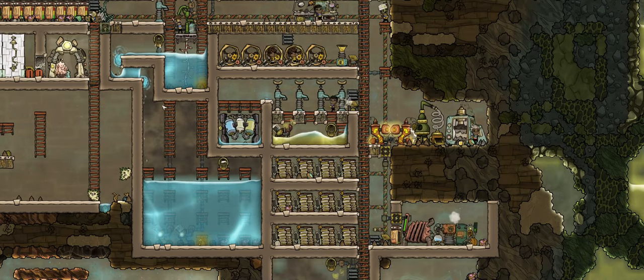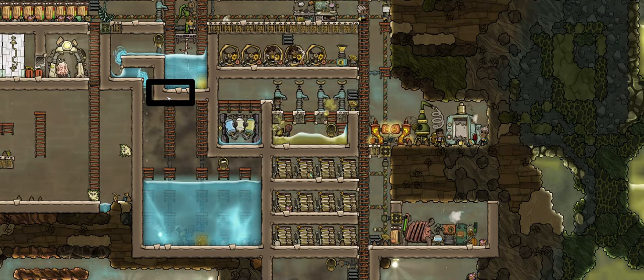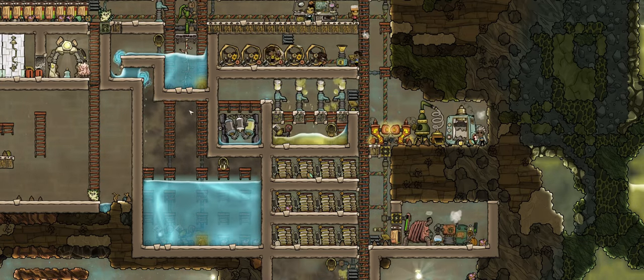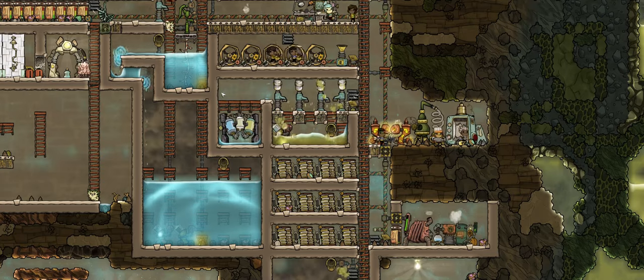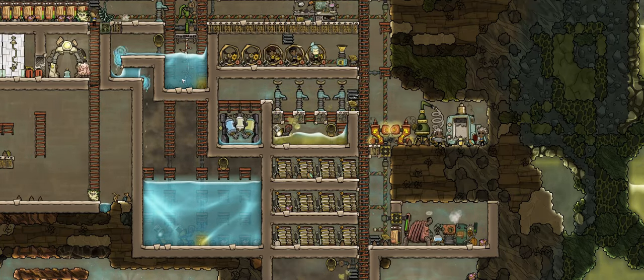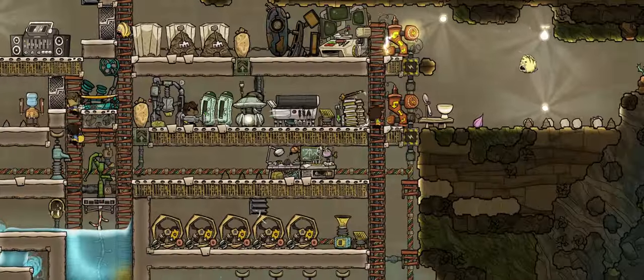An airlock door could be incorporated in here to allow access into the reservoir as needed, and an airlock door to flush the drinking water into the dirty water reservoir if the water gets polluted by the crew.